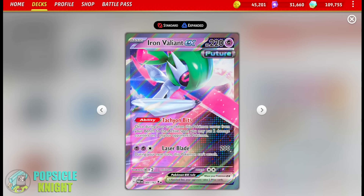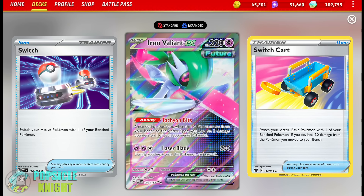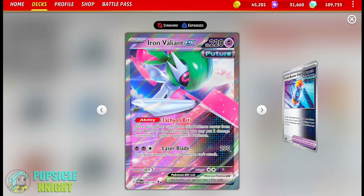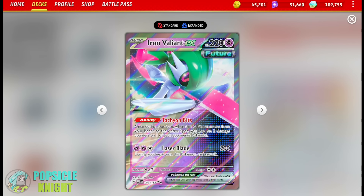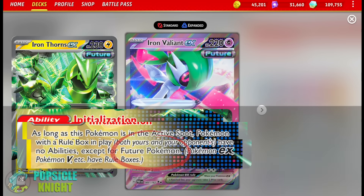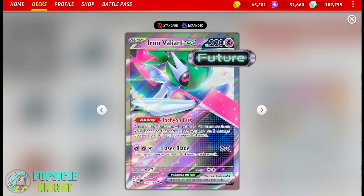However, this attack will also deal 30 more damage for each damage counter that is already on your opponent's active Pokemon. Applying damage counters to our opponent's Pokemon will be one of our goals. To do that, we'll be using Iron Valiant EX thanks to its Tachyon Bits ability. Once per turn when you move this Pokemon from your bench into the active spot, you may put two damage counters on one of your opponent's Pokemon. With enough switch cards, you can use Tachyon Bits from multiple copies of Iron Valiant EX to inflict multiple damage counters. Iron Valiant EX is so effective against Iron Thorns EX because Iron Thorns EX's ability excludes all future Pokemon — which means we can still use Iron Valiant EX's Tachyon Bits against Iron Thorns EX.